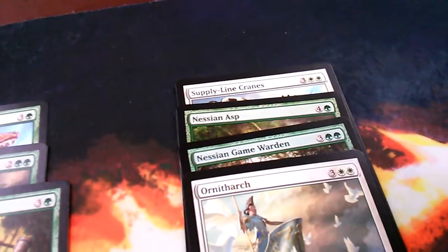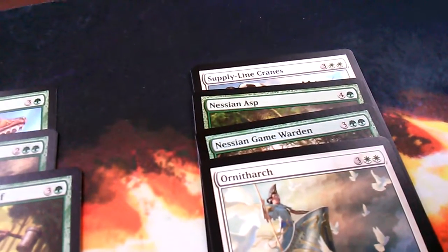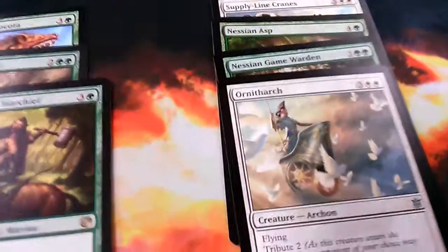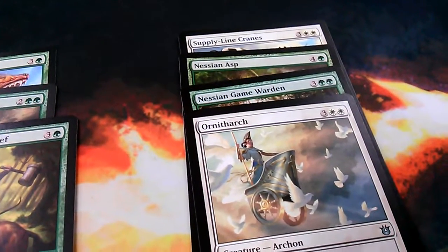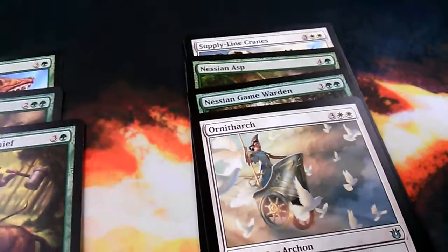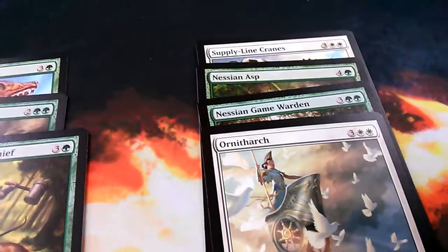For four-drops I also had Phalanx War Chief, the Swarmborn Giant, and the Ravenous Leucrocota — the vigilant monstrous creature. Then for five-drops, which is really really sweet, I have Supply-Line Cranes, Nessian Asp, Nessian Game Warden, and Ornitharch. Once you get to five mana they pretty much have to have answers, because any of these five-drops puts out more threats.